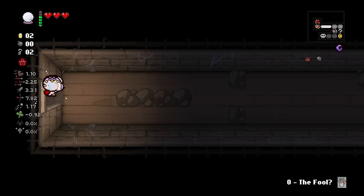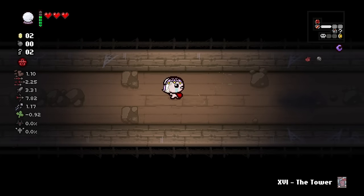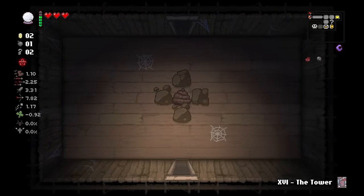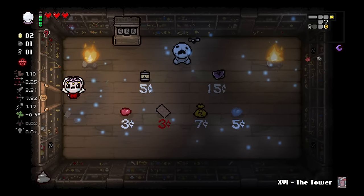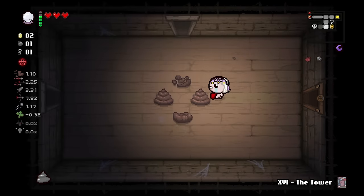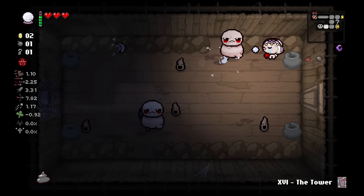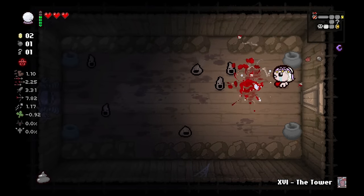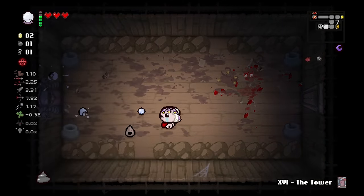We start off with three HP here, which is good. Our damage is not great, our tears rate is also not great, but our movement speed is good. Shot speed is going to be nice because we're starting off with the magic eight ball. What's cool about a lot of the reverse cards in Repentance is that they really open up a new dynamic for the game — giving secondary abilities, a powerful shield to deflect projectiles, the bible effect, or dropping all your items and creating item pedestals.